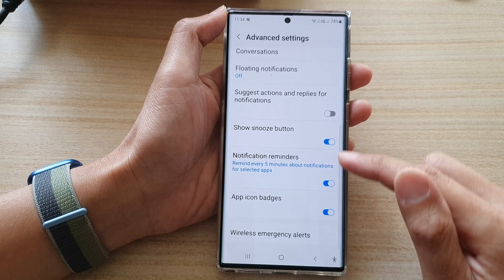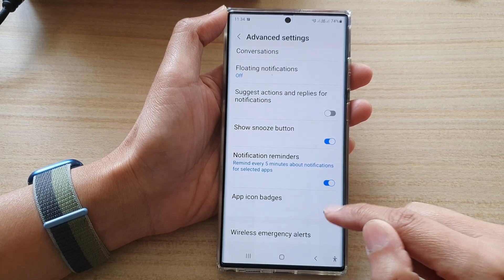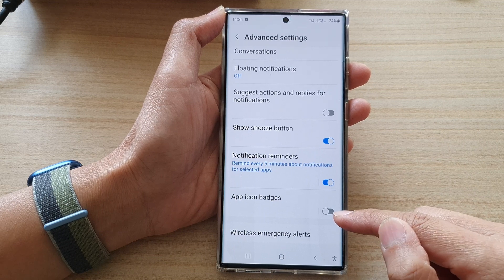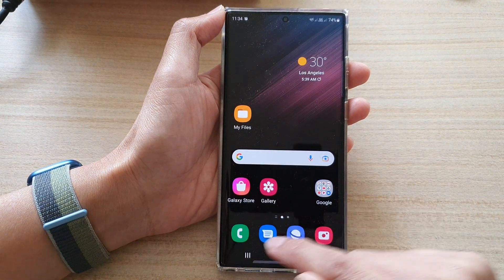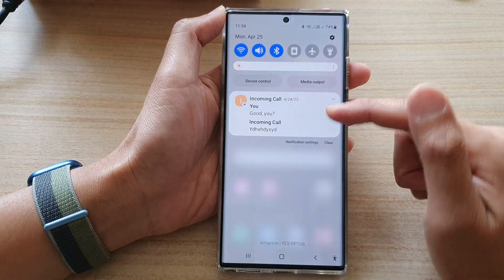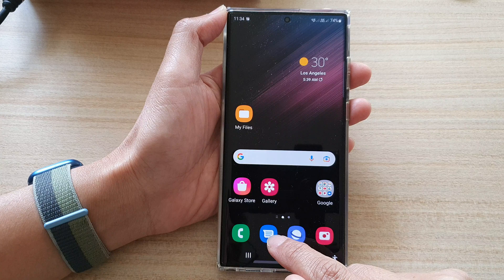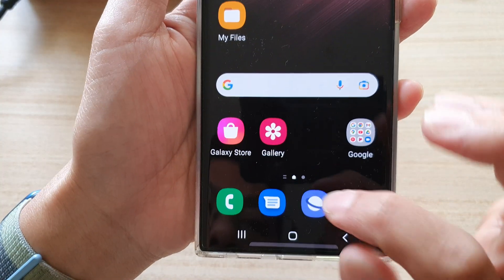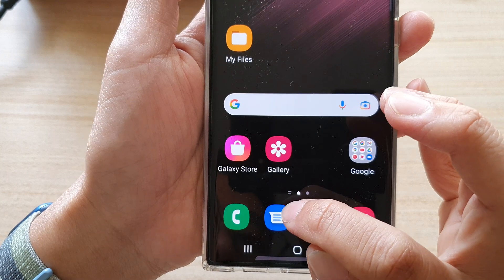Next go down and tap on app icon badges toggle button to turn off or turn on. If we turn off, you can see that if I go back to my home screen for my text messages I have notifications but it does not show any badges. The notification badges are the ones on the corner, usually in orange color.